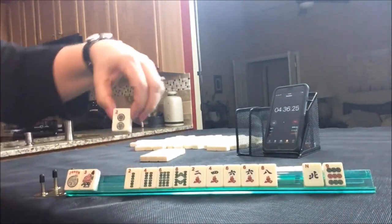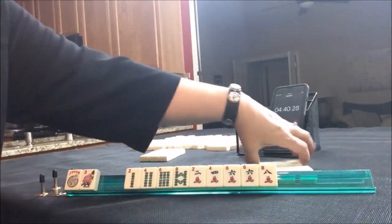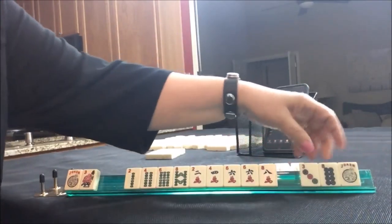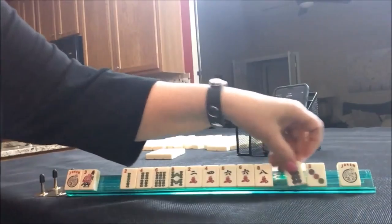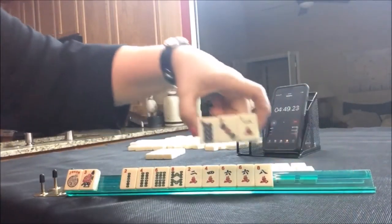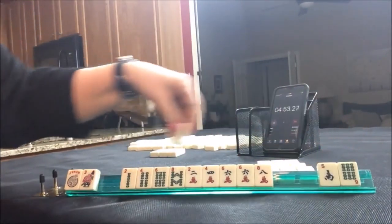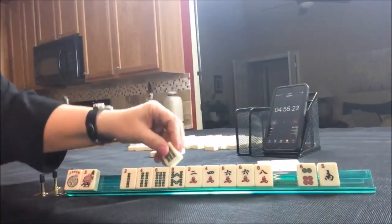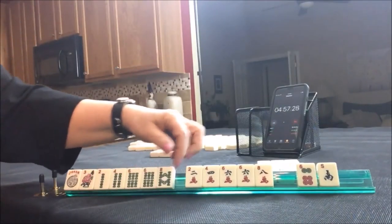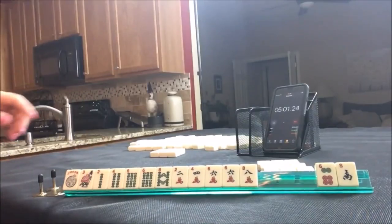Oh, two. And a two. We got two tiles to pass. I think this two dot is kind of an outlier. Let's discard these three. Eight — same thing. Let's exchange the joker. One, three, eight — we can pass those three. Three, six — same thing. But here's a six now. Two, four, six, eight. Six south. Let's look real quick: two, four, six, eight.